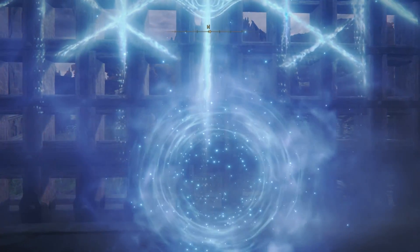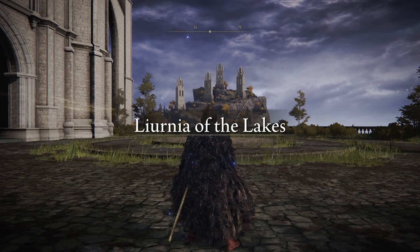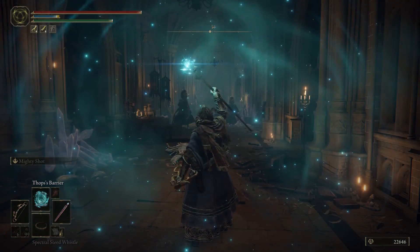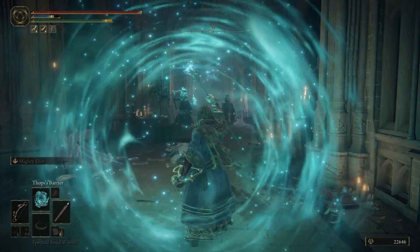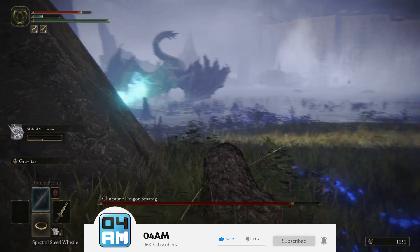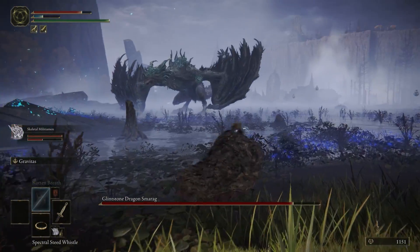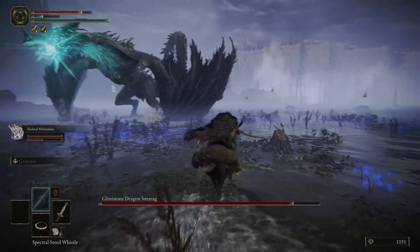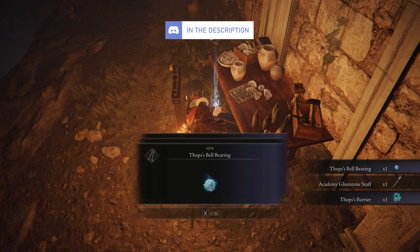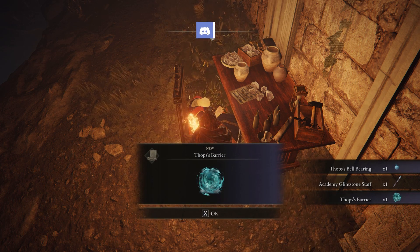All right, fellow Tarnished, that is pretty much everything you need to know about these Glintstone Keys and how you can get your hands on them, and of course also enter the Academy and find some epic treasure. I think the magic deflection is very awesome to get your hands on. Definitely make sure to hit that like button if this video was helpful, and if you're new to the channel, it helps me out big time to subscribe so you won't miss out on future content. If you have questions or suggestions for future videos, let me know in the comments. I'll see you guys very soon. Take care. Peace.